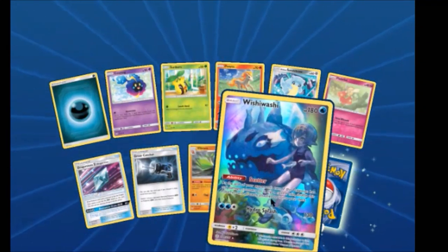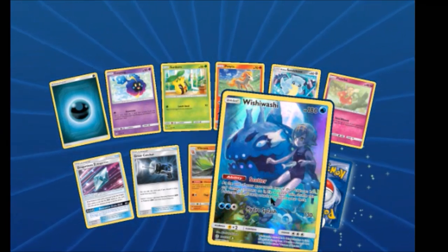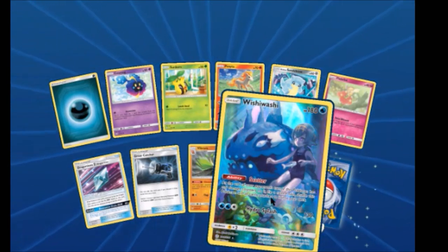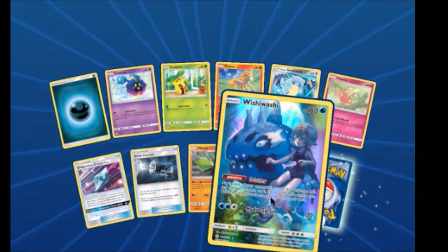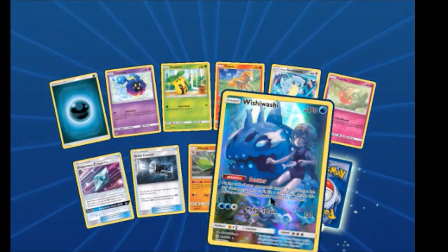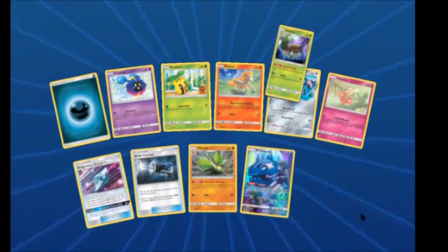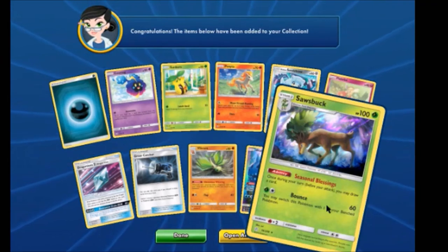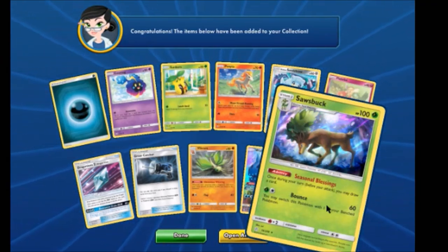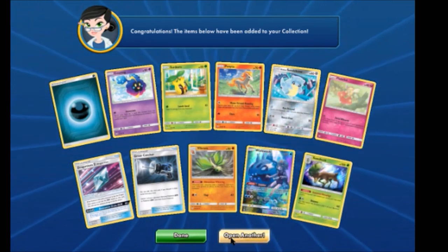You have strength of will. We have a Jangmo-o Z, a Great Capture — which makes us four now. Awesome — we have seven Dragonium Zs too! Hey, we got Wishiwashi with Lana — that's a cool one. She did do the trial with it in the anime, even though she never kept it.